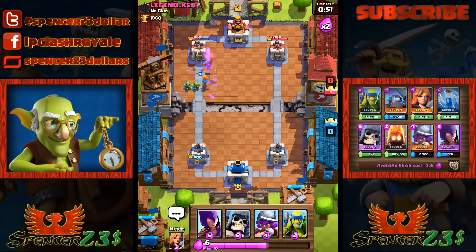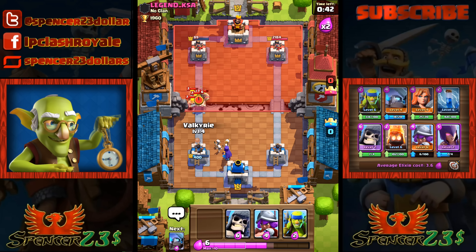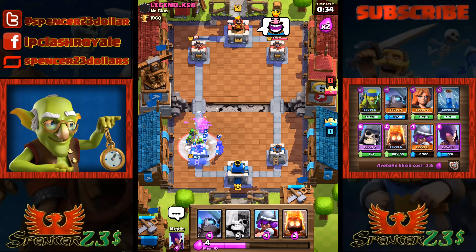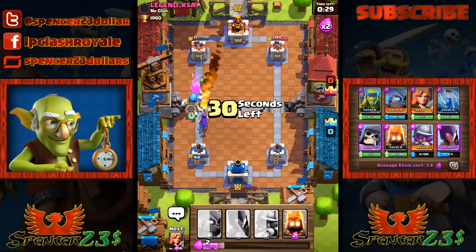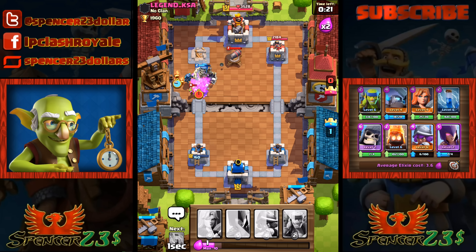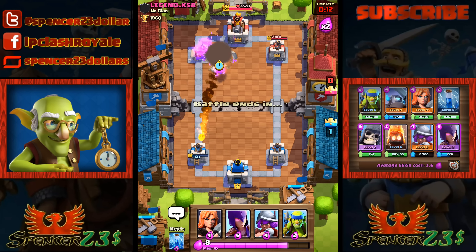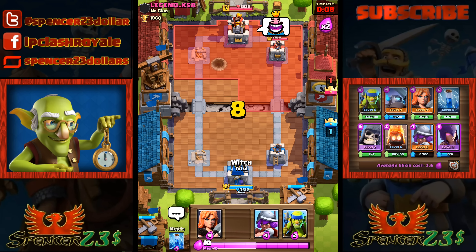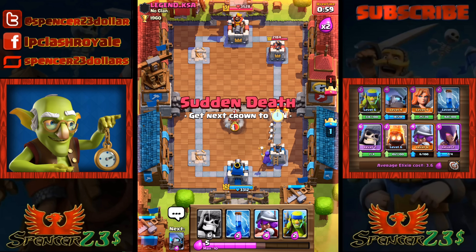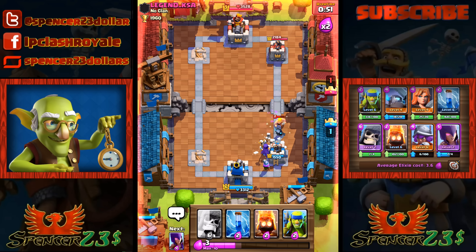This is the interesting thing about playing a brand new deck - you forget that you don't have a certain card coming through. Legend KSA, it's no wonder you're clanless. I think emojis rage me into wanting to win. Your freeze didn't work that time - I was ready with my Mini Pekka. I think we might be able to get his tower. Come on Valkyrie - oh, that would have been done with a Bomber. Can the Spear Goblins shoot past these barbarians? My witch is dead - long live the Musketeer.